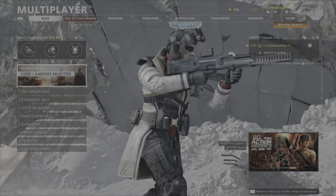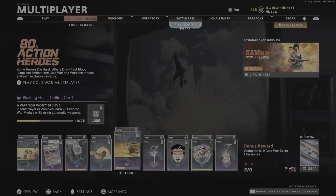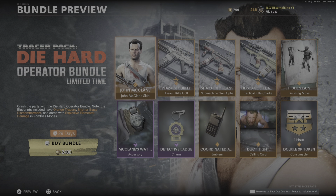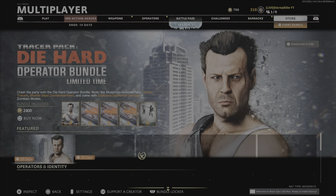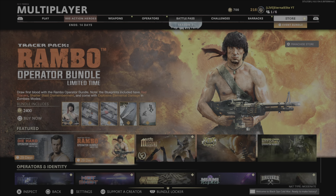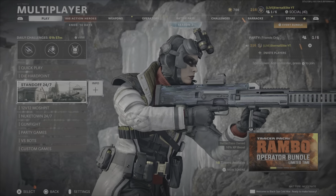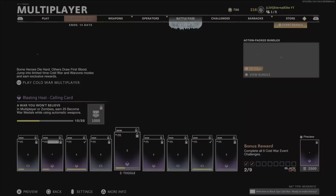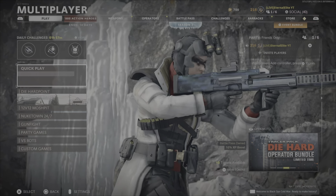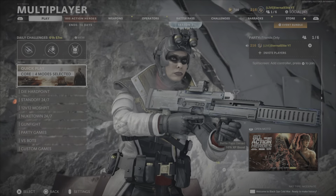What's going on guys? Season 3 Reloaded is here, got the 80 challenges. I've been working on some of them, we have the new skins and the Diehard Operation bundle. You can get all this cool stuff including the rainbow skin. We're going to go ahead and get into Standoff — Standoff 24/7 is in Cold War from Black Ops 2. I'm going to use the old-fashioned LC10, my OG weapon. Go ahead and leave a like, comment, and subscribe for more daily videos.